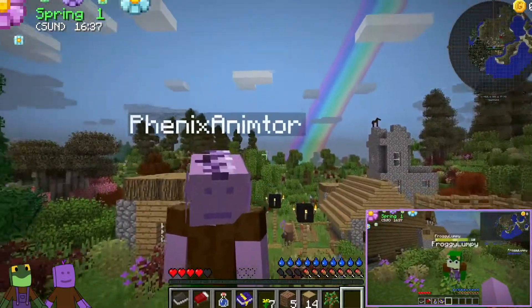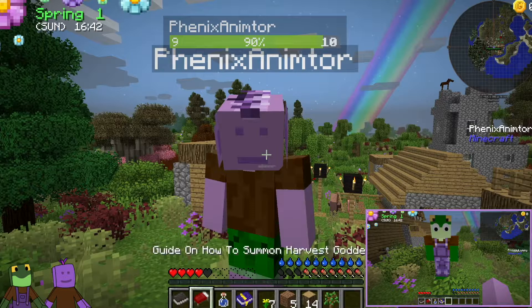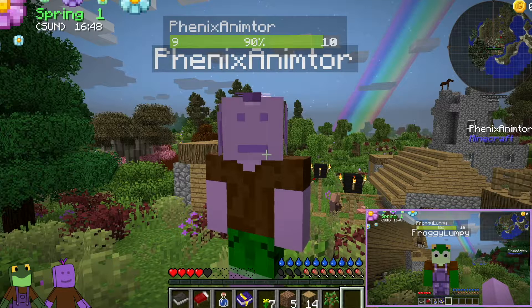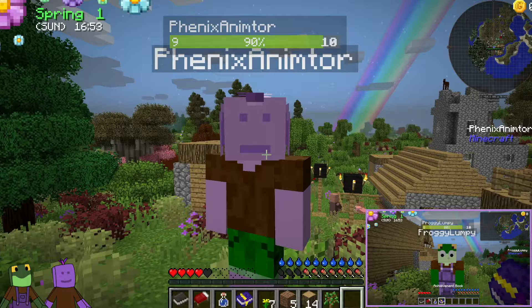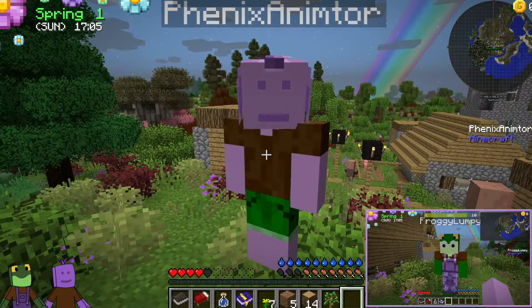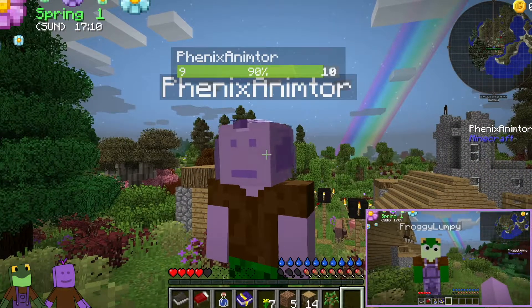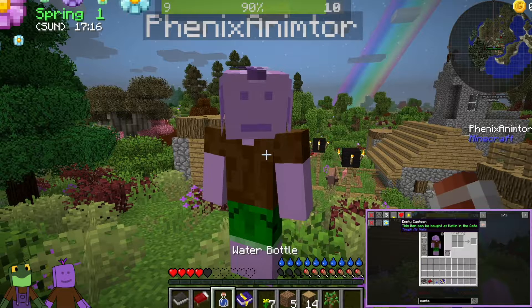So, the Farming Valley pack reduces your hearts down to five, though you do have the ability to gain hearts later, from what the book says. You also have a hydration bar just above your hunger bar — that is another meter you have to keep track of.